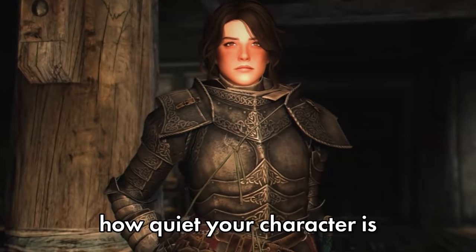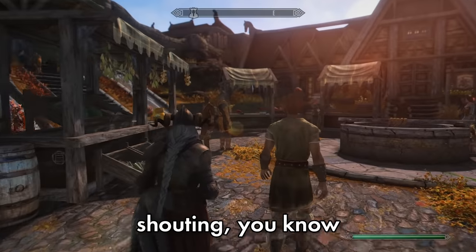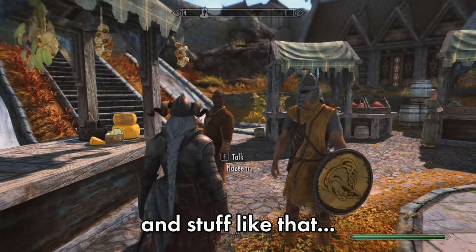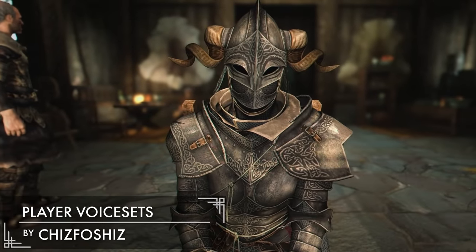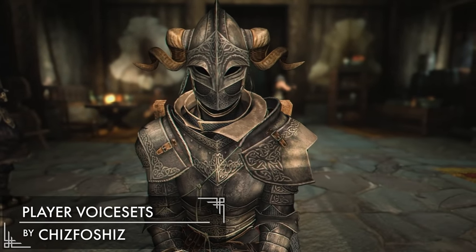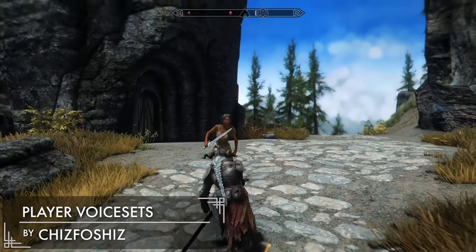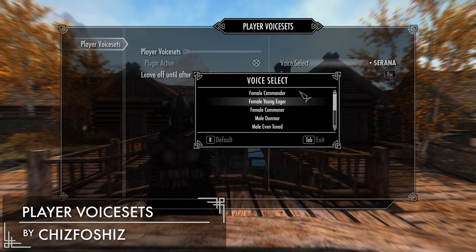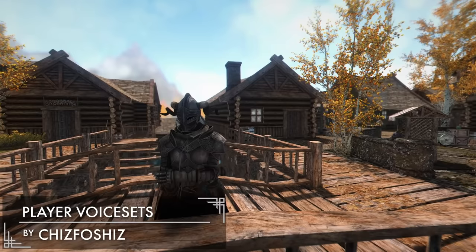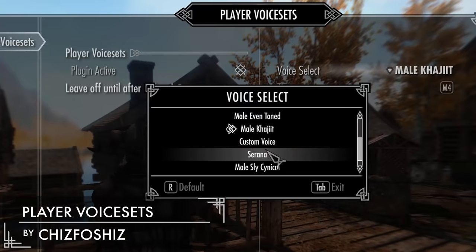Did you ever notice how quiet your character is? They don't say anything — like, ever. I guess except for when they're shouting, you know, they're Dragonborn and stuff like that. But with the Player Voice Set mod, your character will talk a lot more. It really makes you feel like your character is a part of the world and not just some mute entity bumbling their way around. With this mod, you have a plethora of options to choose from. You can even make your human character sound like a sultry Khajiit traitor if you wanted to. Plus, with the option to add custom voices, the possibilities are endless.